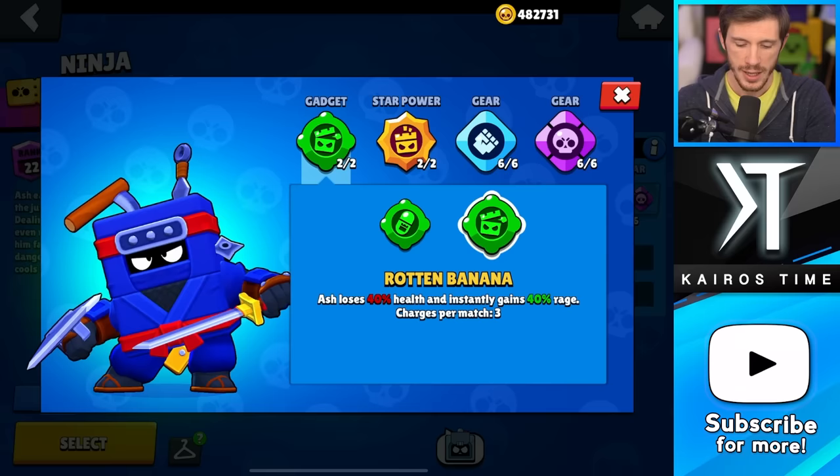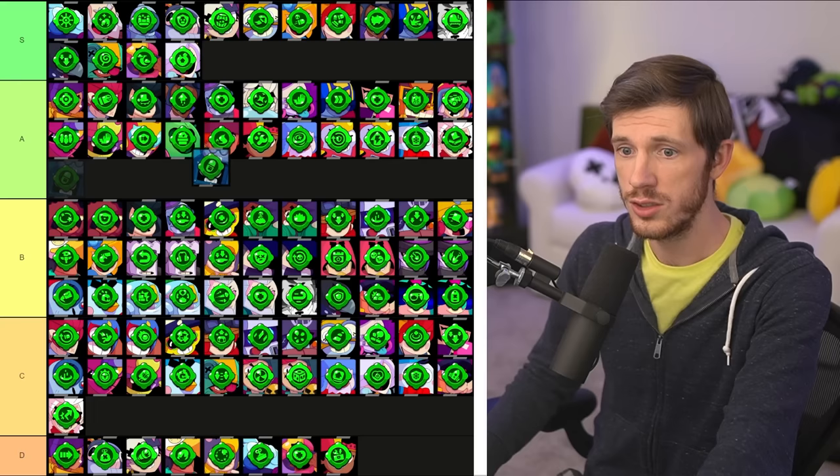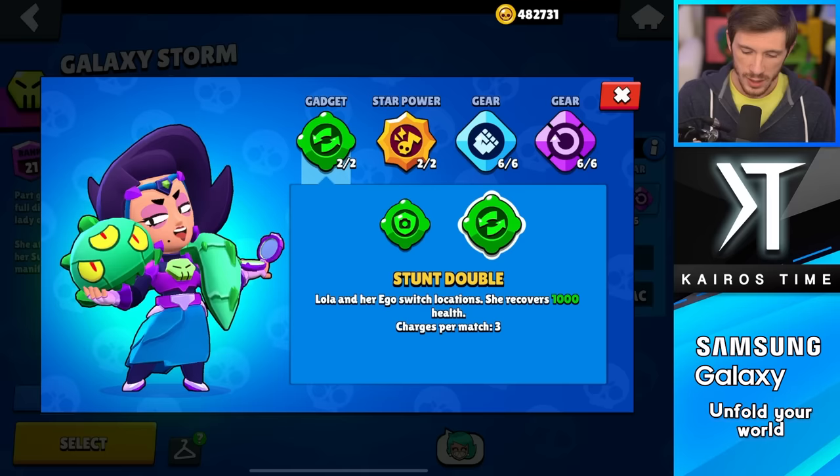We have Ash, and this is very easy. Rotten Banana — the trade-off is just not worth it, it really is not. You want to go with Chill Pill every single time. That additional health can actually be really clutch for Ash sometimes. Chill Pill is going into the A tier, with Rotten Banana going all the way down to the F tier.